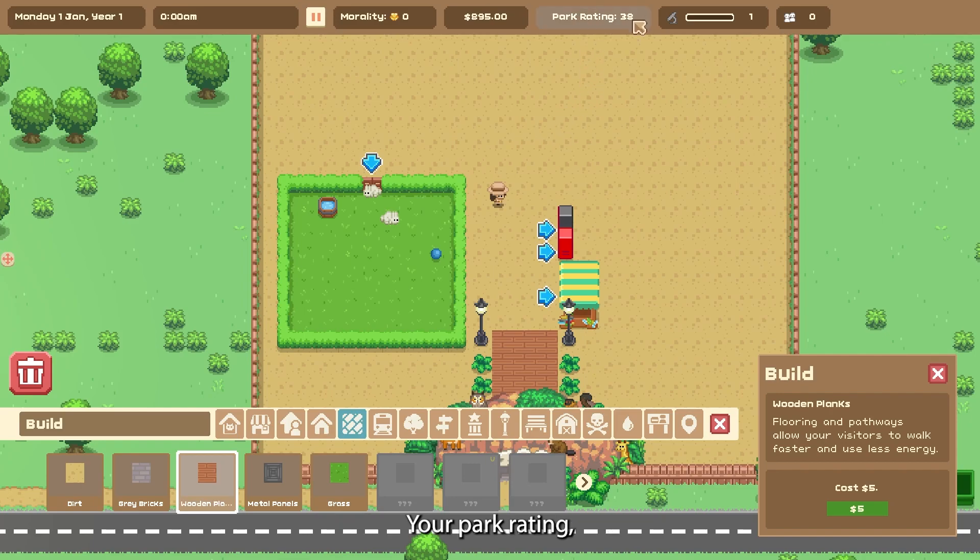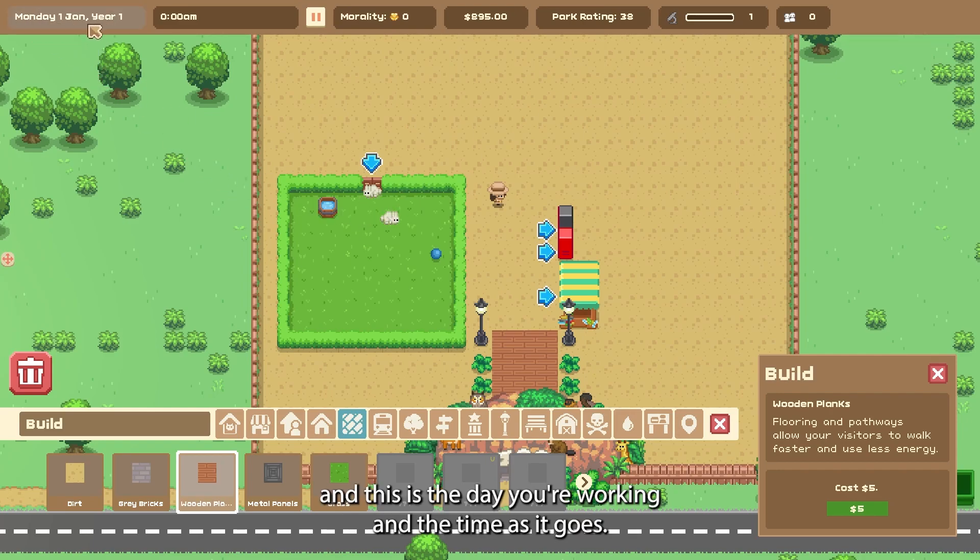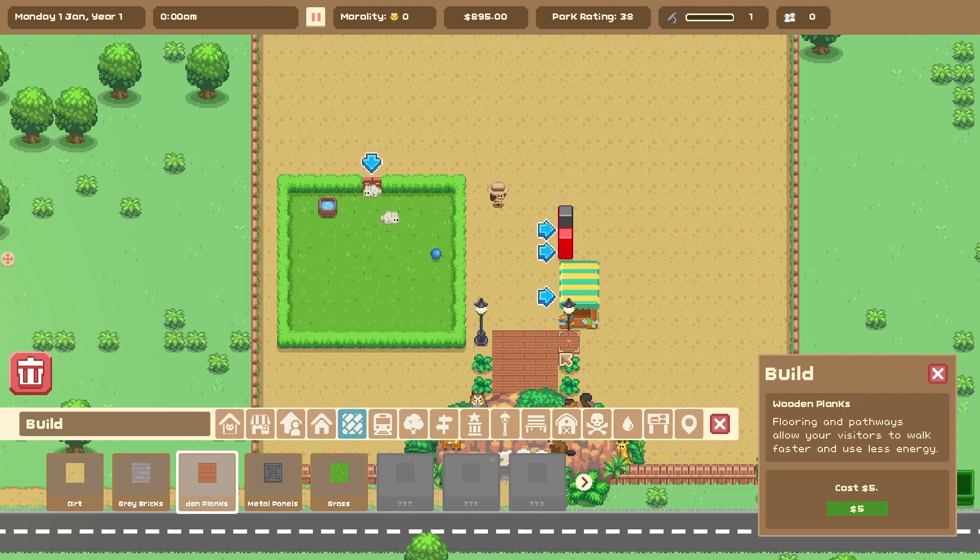You can see your park rating and your morality. You can go one of two ways — you can go as a good zookeeper or an evil zookeeper, that's up to you. This is your research area, and then this shows the day you're working and the time as it goes. Let me start and make a little path for these guys.